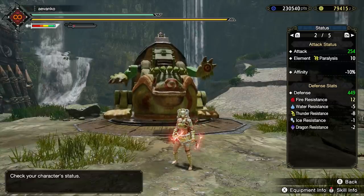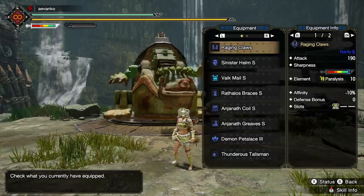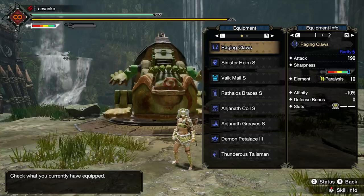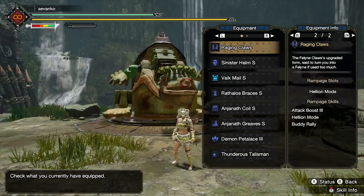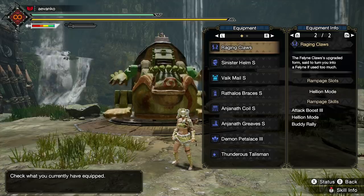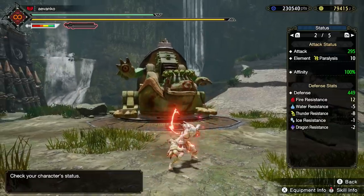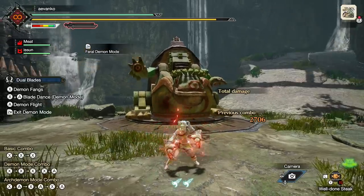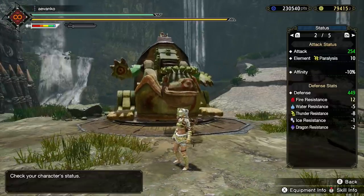The set I'm using for the Raging Dual Blades - just a quick refresher - they're awesome: 190 attack, and with Handicraft level 1 it gets just a sliver of white sharpness, some paralysis, and a level 3 slot, with minus 10 affinity. The big thing about these is the unique rampage skill: Helion mode, which makes it so that when you go into demon mode all of your affinity is 100%, so every single hit is going to be critical. We're using that to great effect with Protective Polish.